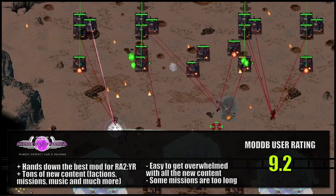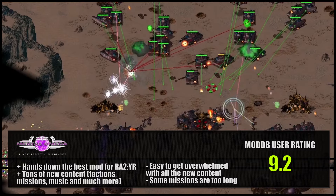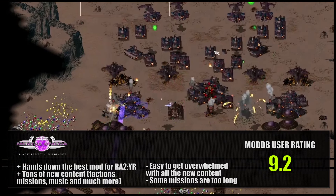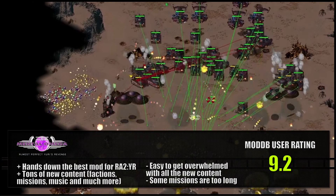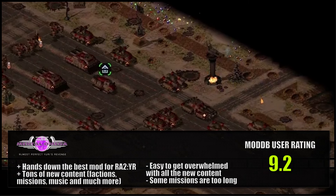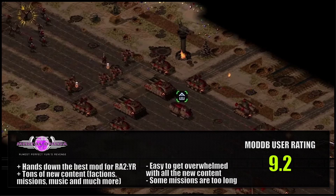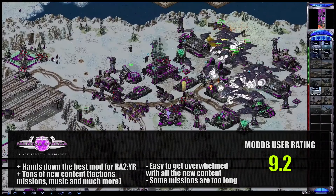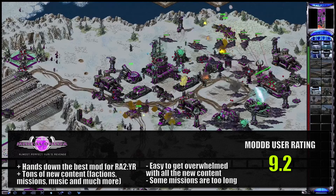Mental Omega — the mod for Red Alert 2 Yuri's Revenge. There's a ton of new content: factions completely redesigned from the ground up with new structures, units and powers, new campaigns, a new faction, over 100 missions to play, 36 missions in co-op, new modes, new maps, new visuals, and a new soundtrack. The only downside is that the sheer amount of content can be overwhelming, as can the length of some missions — some missions might take you over two hours on the first playthrough.